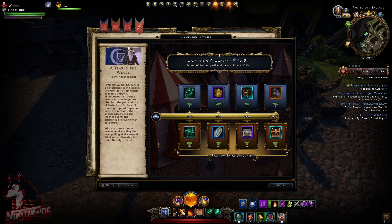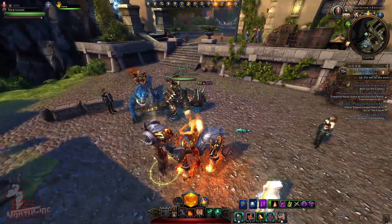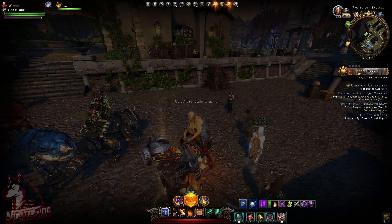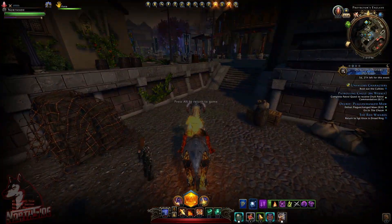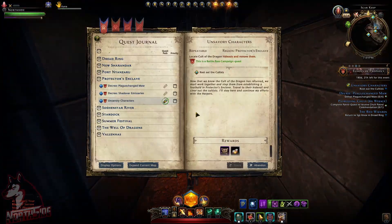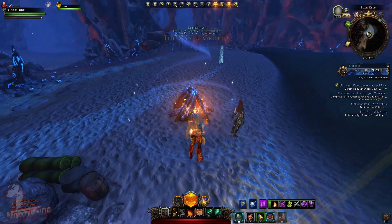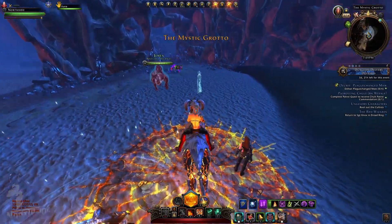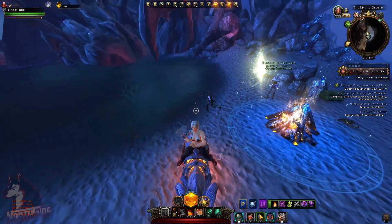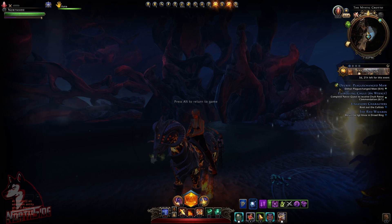I've finished the campaign and we are going to claim the rewards. On the right side you can see requirements like 'Defeat Plague Changed Moff — zero out of four.' We're going to go to the Chasm now. I'm switching my tracker to take me there — this is Jacked Approach. Even my tracker seems broken at the moment, but let's check out the rewards together.